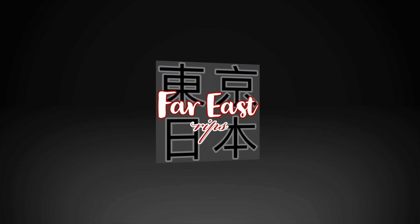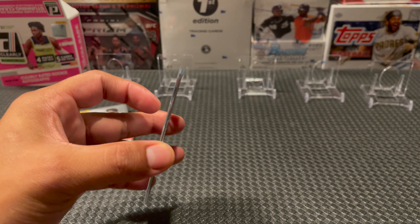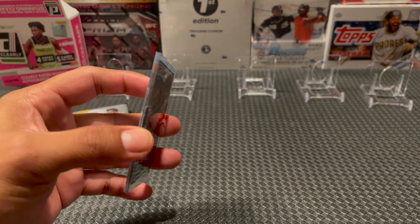As we open this up, our parallel breakdown: Golds, purples, and hollows - not numbered. Then you got blues to 99, reds to 49, greens to 25, then the hollow silver to 10, hollow gold to 5, and then hollow platinums are your 1-of-1s. And I'll break down some of the insert sets, which you're guaranteed 1 of for the whole box.